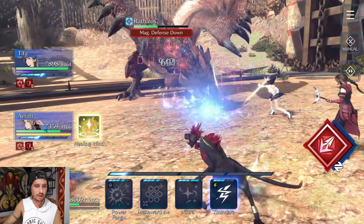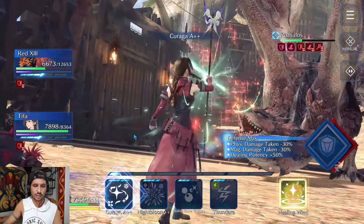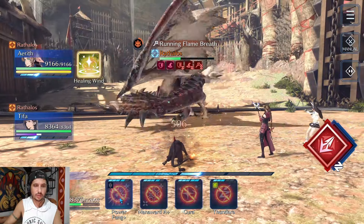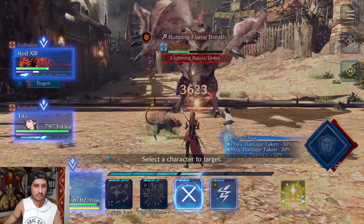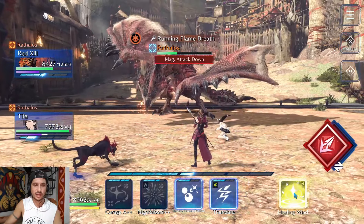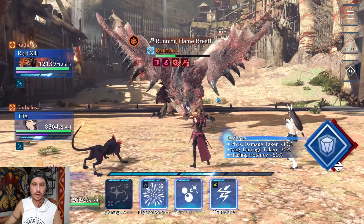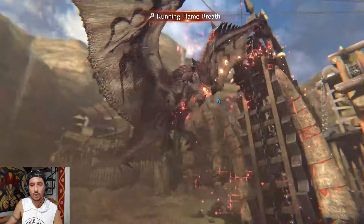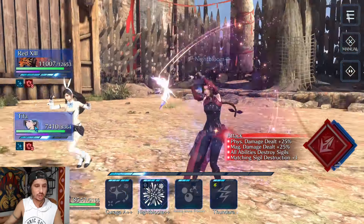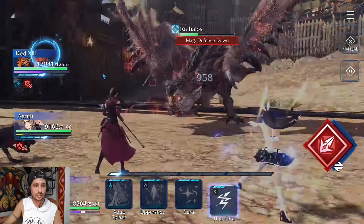Just keep breaking him — get an upper shot off, continue with the Thundaras. We've gotten into our flow now. I'll switch over for a heal. He interrupted me — Power Fang. I need to heal Red 13's poison. We're not going to get off the magic defense up right here, so at the very end I'll switch over and drop Healing Wave right before his attack. The bar doesn't seem to return once you break it — I don't think you can stagger him again after that.